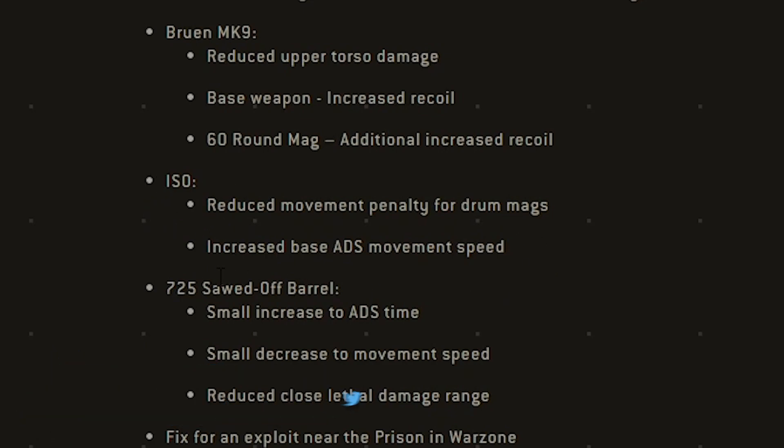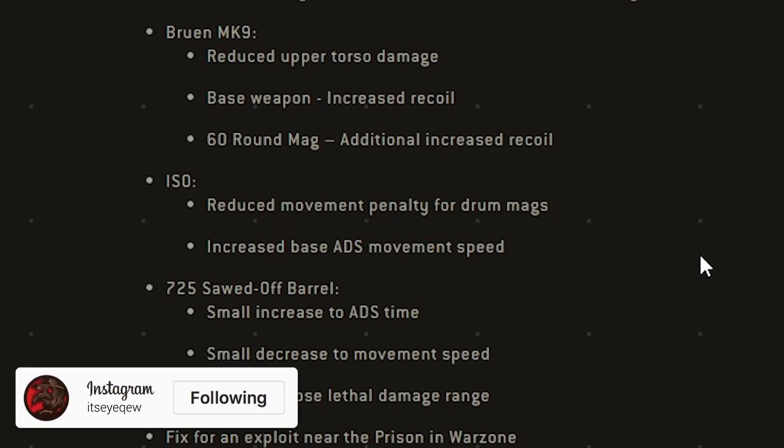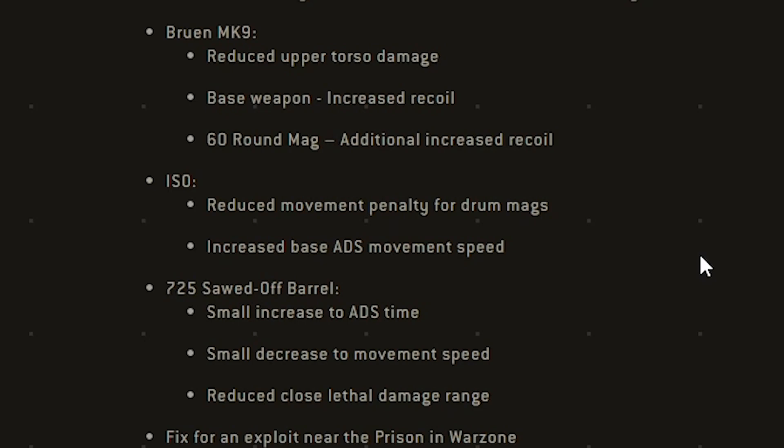All we got was reduced movement penalty with the drum mag, and then the increased ADS movement speed. Overall they just upped the entire gun's mobility and speed to make it much quicker. But we didn't get any damage buffs, and I think that's why it's not going to be able to compete with the MP5 and all those types of guns — and why you're not going to see anybody really running it as their main SMG.